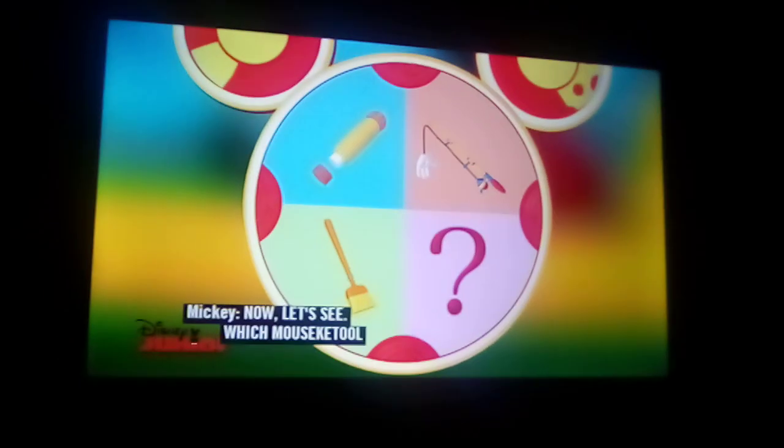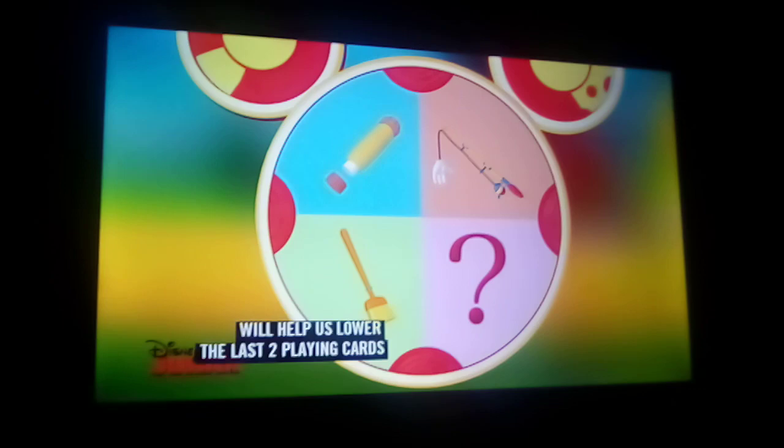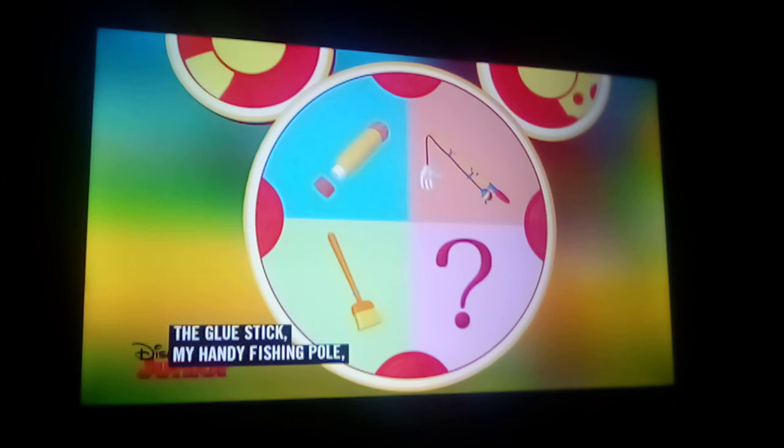Now let's see which mousketool will help us lower the last two playing cards on top of the birdhouse. The glue stick, my handy fishing pole, the broom, or the mystery mousketool.